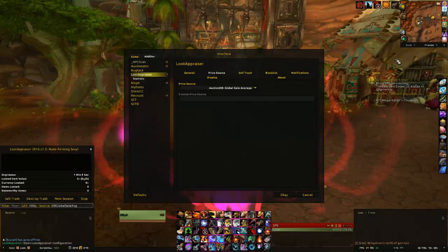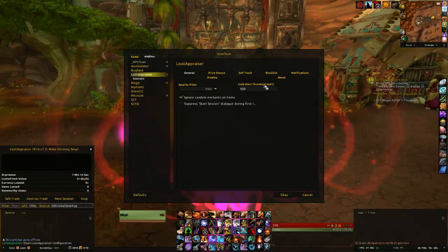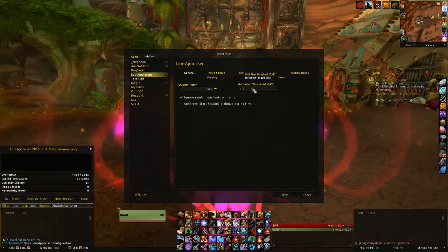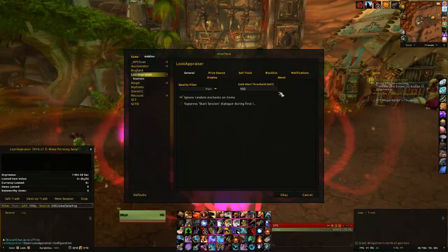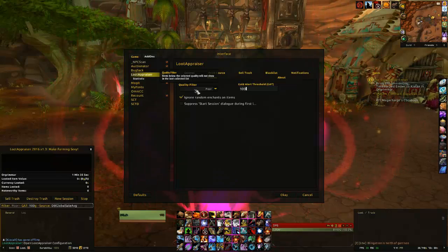To set up Loot Appraiser, right-click on it to open the options with the General tab. Here you have the gold alert threshold, where you select how much gold an item needs to be worth before an alert pops up when you loot it. There's also a quality filter that pulls prices and uses whichever is higher — the vendor price or the market value price.